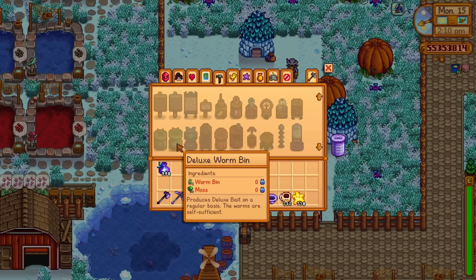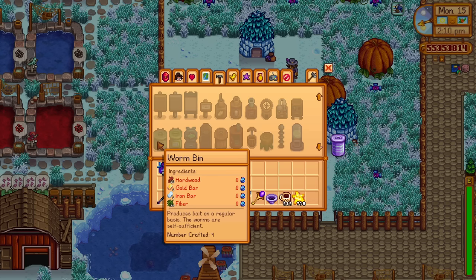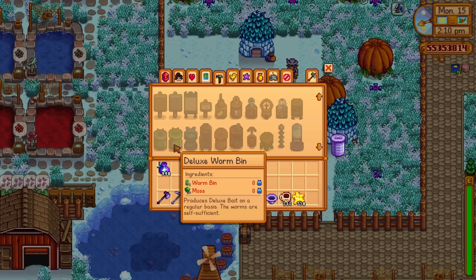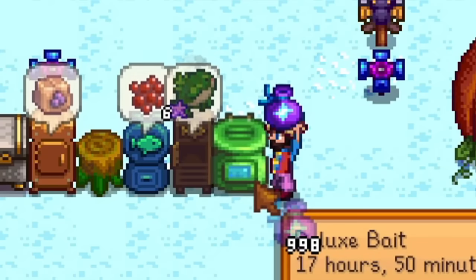The next item is the deluxe worm bin, a more advanced version of the standard. This will produce deluxe bait, one of the new items. To craft it you need one of the original worm bins plus 30 moss. The deluxe bait makes fish bite even faster and increases the size of the fishing bar — one of the best baits in the game — and to craft the bait itself you need five bait and two moss. You unlock the deluxe worm bin recipe at fishing level 8 and the deluxe bait recipe at fishing level 4.